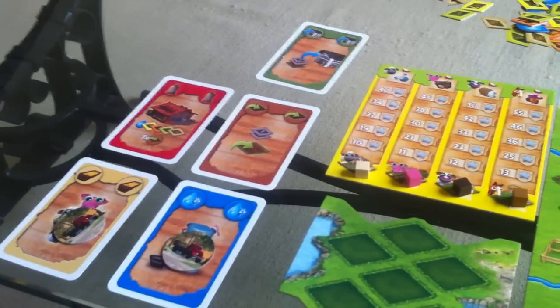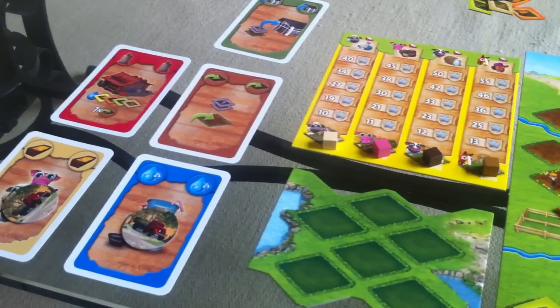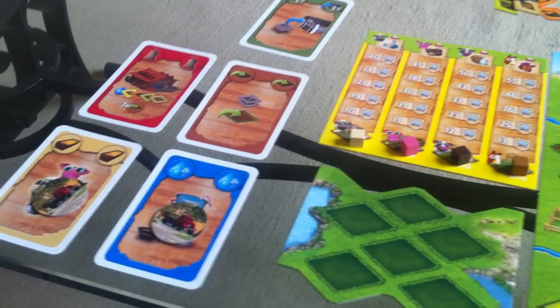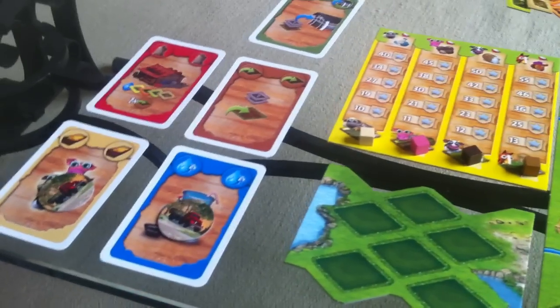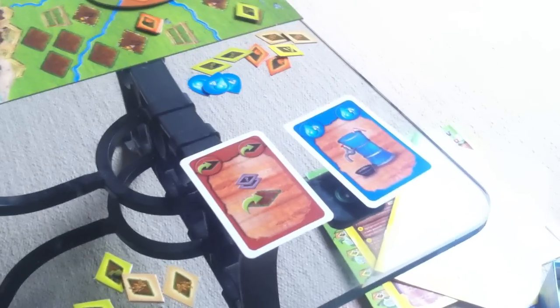Meanwhile, I secretly choose for Jen, grabbing her cards. She has decided to plant and gather water as well. So we've declared our intentions for this round — now we act them out. But before we do that, we have to see if there is overlap.